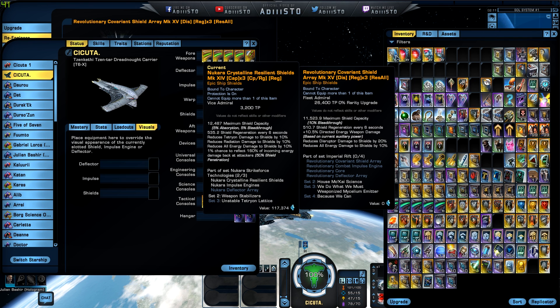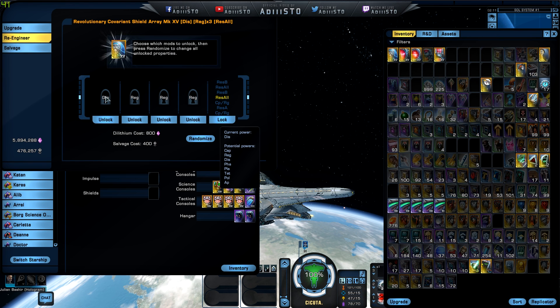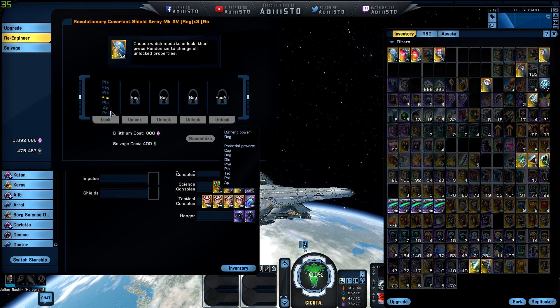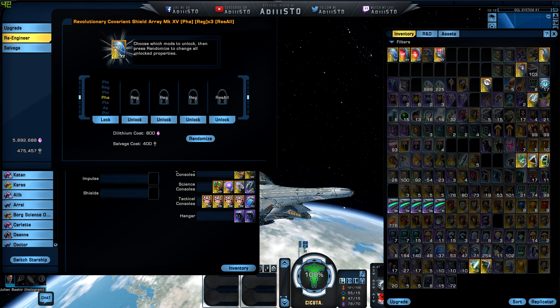And also reduces disruptor damage to the shield by 20% — that's definitely interesting. Can we see if we can make something else happen? Tetrion — also Tetrion, and this was 20%, yes it is. Now we do have times three regeneration, so that's why you have that high amount of regeneration at default. Unfortunately we don't have some kind of Res All here, so it is kind of interesting, but then again not really.